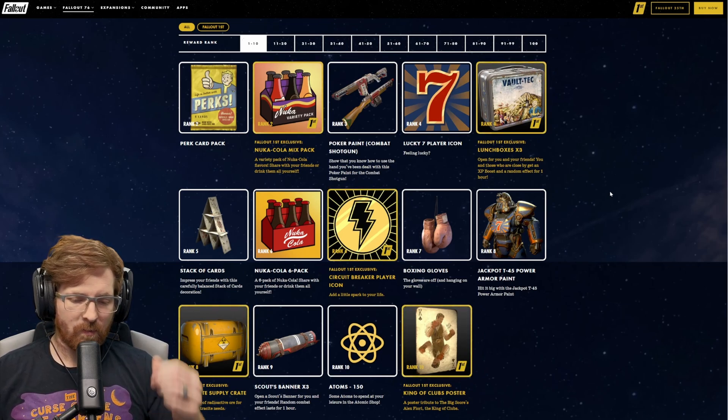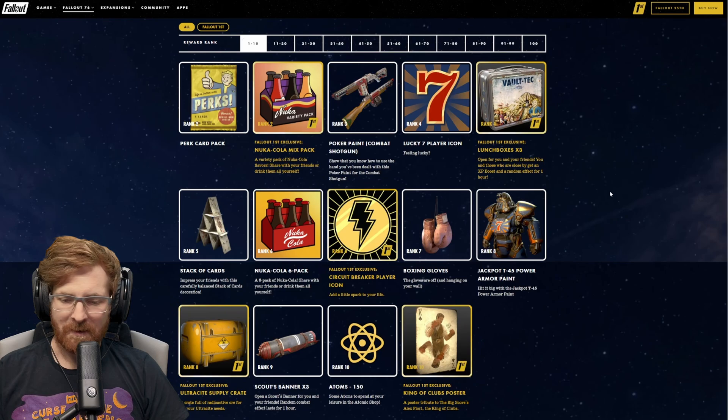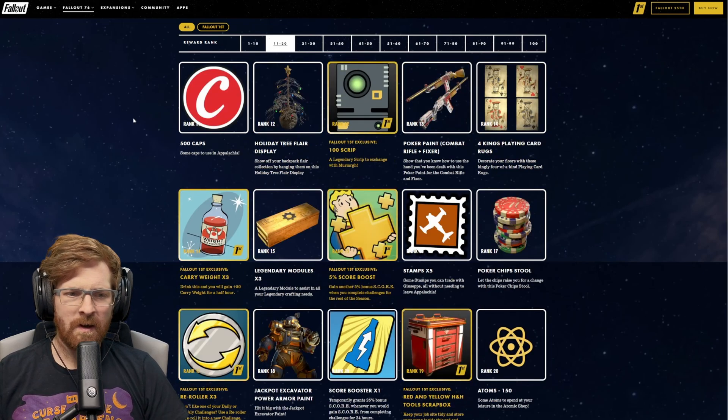At rank 9, we are getting three Scout Banners. At rank 10, 150 atoms. And if you have Fallout 1st, you are going to get the King of Clubs poster. I'm expecting there to be more of these in there — it absolutely looks cool as wall decor. I wonder if there's going to be a lighted version of these as well.